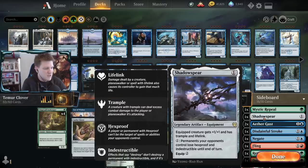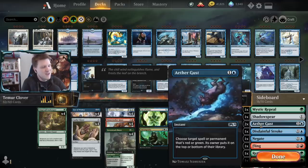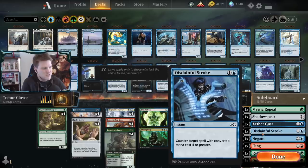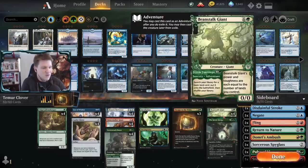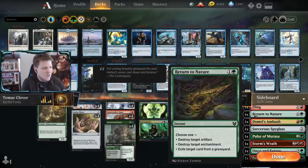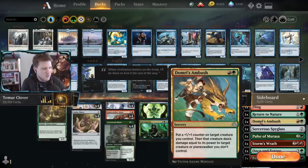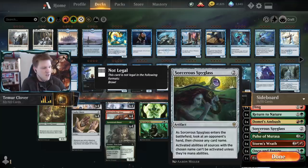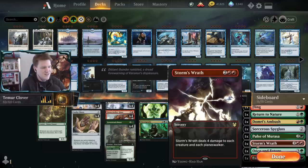We have Shadowspear for lifelink, trample, hexproof, and indestructible coverage; more Aether Gust - I actually want the third one back, I fetch it so much; Disdainful Stroke and Negate as counterspells to protect our position; Fling, which becomes a mega-finisher with Beanstalk Giant; Return to Nature for artifacts, enchantments, or graveyard cards; Domri's Ambush to knock off something with a big Beanstalk Giant; and a Spyglass.